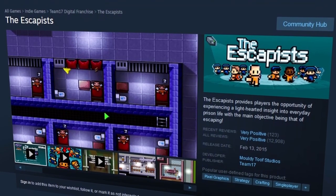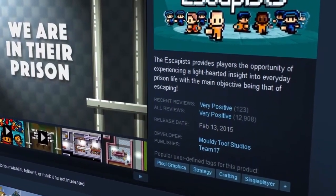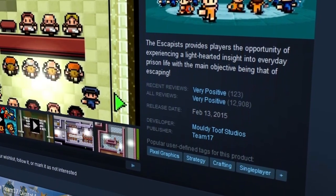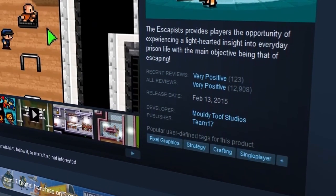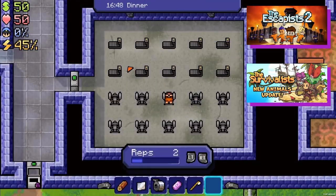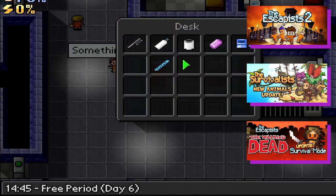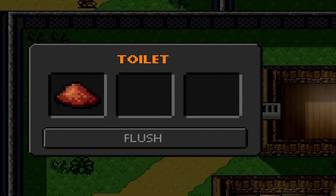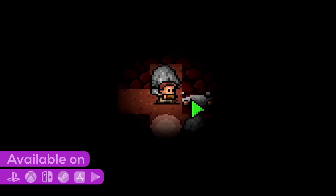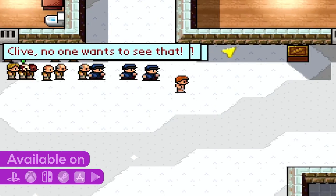How'd it do? The Escapists did extremely well, earning over 12,900 reviews on Steam where it sits with a very positive rating. The franchise has also spawned sequels and spin-offs like The Escapists 2 and The Survivalists, and cool tie-ins like The Escapists: The Walking Dead. The Escapists is available on PS4, Xbox One, Switch, Steam, iOS, Android, and more.